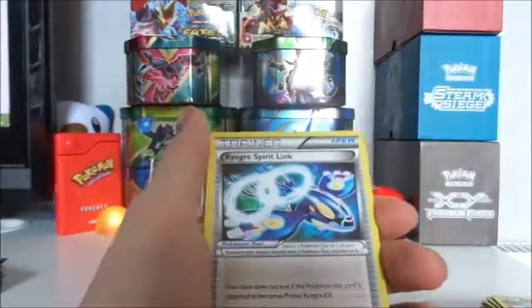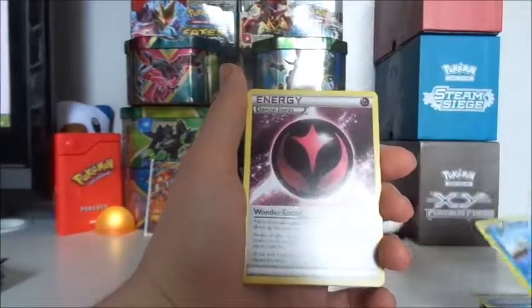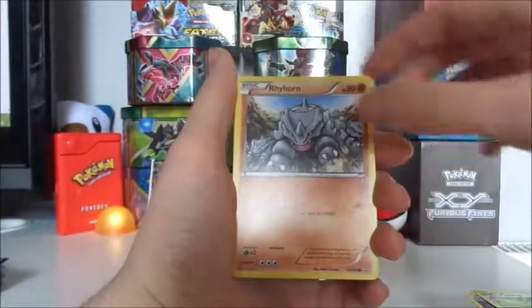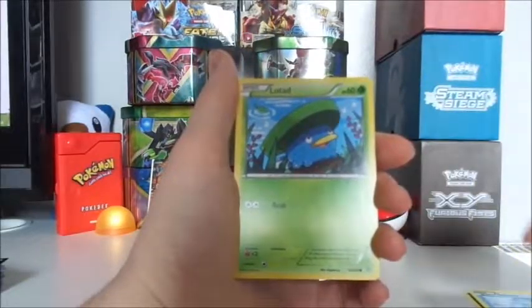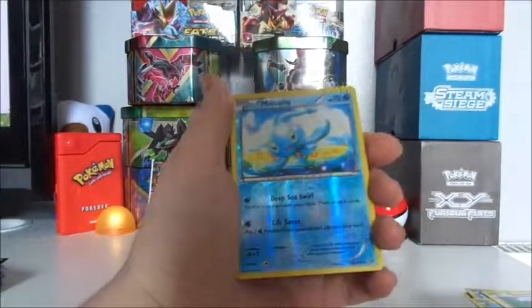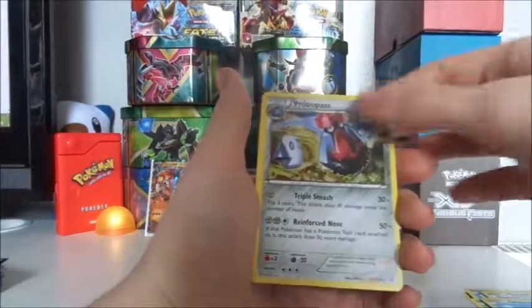Next pack: got ourselves the Kyogre Spirit Link, Seedra, followed by a Wonder Energy, Skitty, Skitty, Rhyhorn, another Spheal, Lotad, Bidoof, a Reverse Hollow Mankey — which is a rare — and we got ourselves another Probopass.